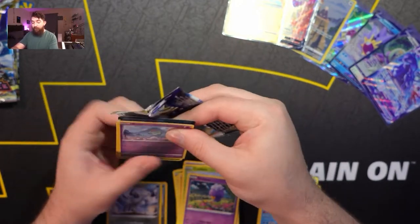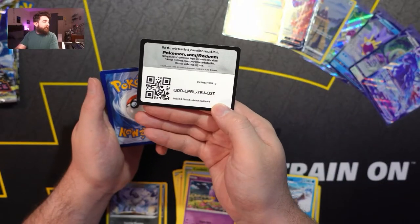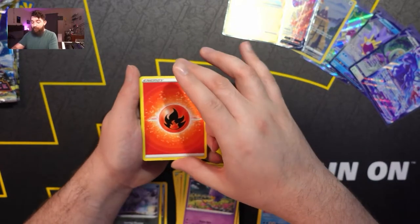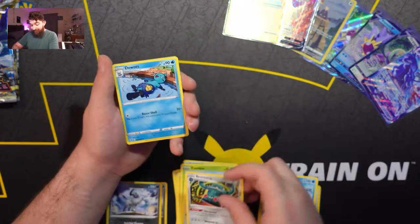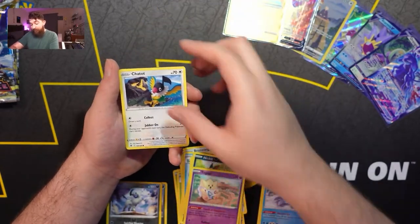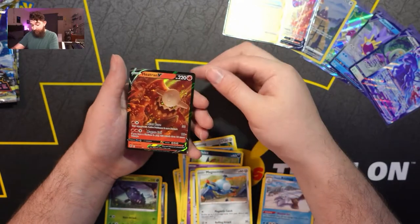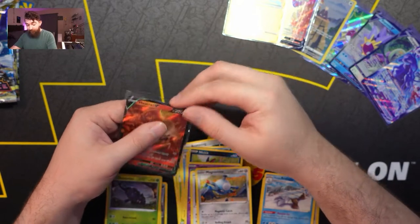If you enjoyed this video, make sure to give it a thumbs up. We've got something in this pack — I spoiled it with the back of the code card. So energy, Super Effective Glasses — which I probably need — Bronzong, Dewott, Ralts, Nickit, Togepi, Chatot, Magnemite, Heracross for our reverse holo, and a Heatran V for our rare.